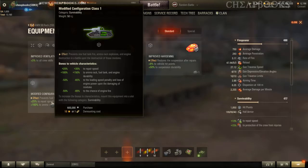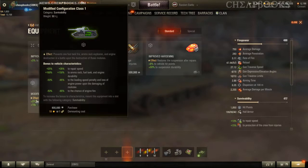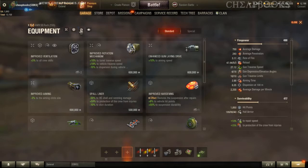This equipment covers ammo rack, fuel tank, and engine durability and repair speed. The problem is that most of what this does can be improved using crew skills — your repair speed is crew skills, safe stowage covers the ammo rack, and there's one for engine leakage as well — or directives. Directives can also compensate for this piece of equipment. Therefore, I really don't recommend this unless you're really worried about getting ammo racked. There might be some vehicles that require it, but I don't think you need it for this vehicle.